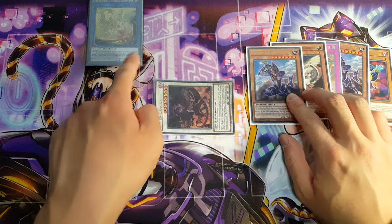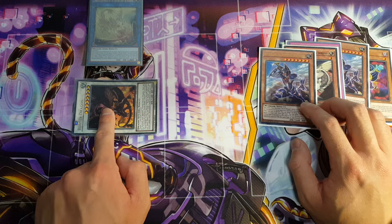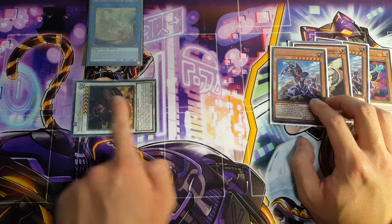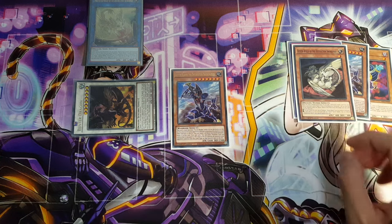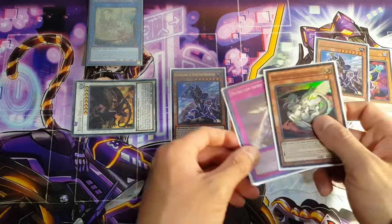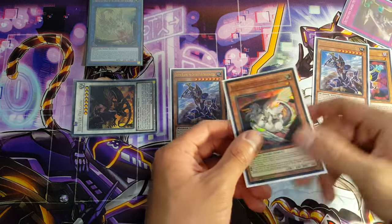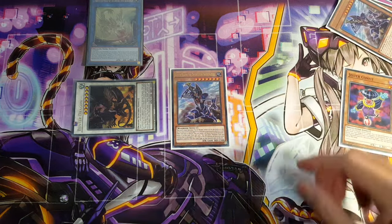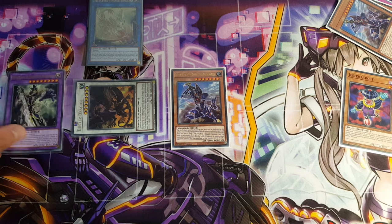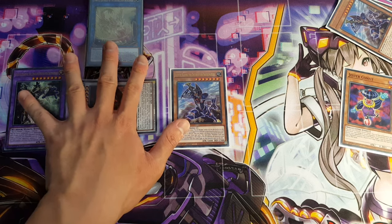We'll bring it out in defense — it doesn't have to be pointing, you could just put it elsewhere. Since you don't have Buster Blader on the board, you can use its effect to bring Buster Blader back out. From there, we take our Destruction Sword Memories, banish that from the graveyard alongside Buster Whelp and a spare copy of Buster Blader, and this will allow us to Fusion Summon Buster Blader the Dragon Destroyer Swordsman. And thus, you have your Essential Lockdown.